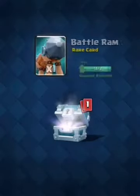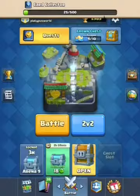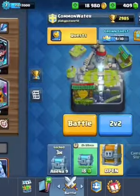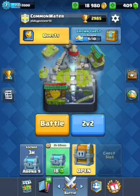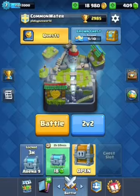We should get a legendary out of here — just kidding. We just got Battle Ram and Goblin Gang. We did make it to Hog Mountain, guys, so that's pretty awesome. Let's see what we have in the shop — nothing really much. Got the Hog Mountain here, but 2985 crowns. We should probably try to get back up to 3000, but we'll do that later.